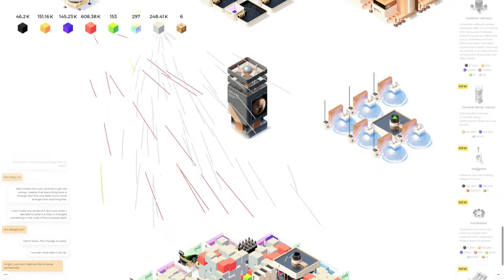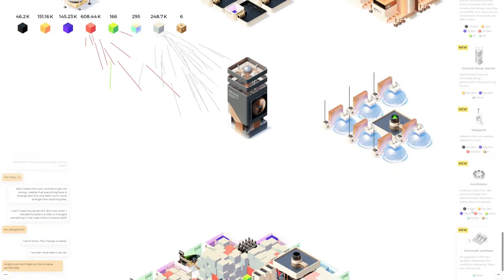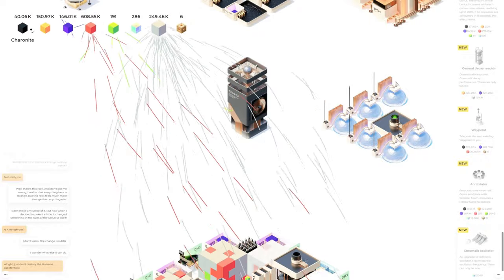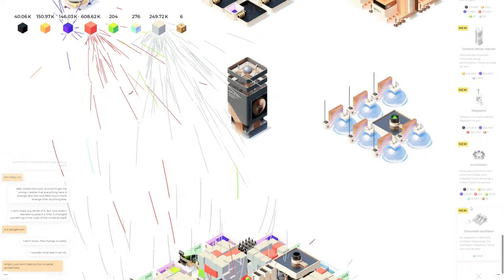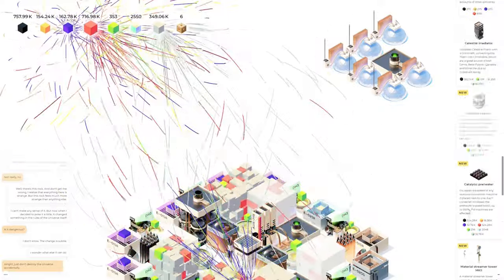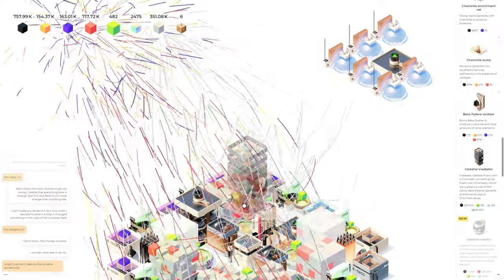One of the next things I want is to see what this annihilator — oh my gosh, 8.3 million chronite. Okay, I'm not doing things right then. I'm actually not 100% sure that this wasn't doing anything, so I'm actually gonna go and put this back in here.